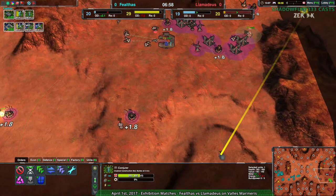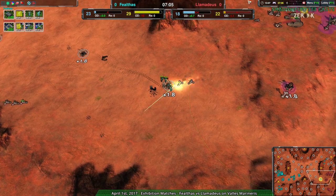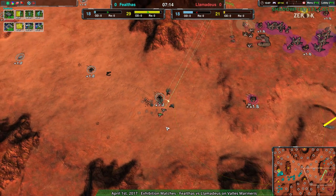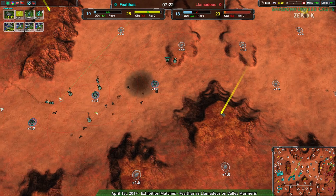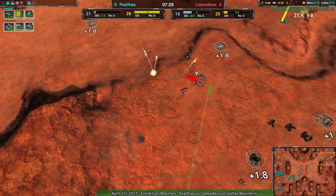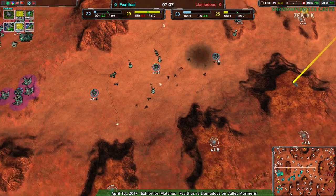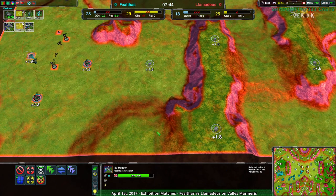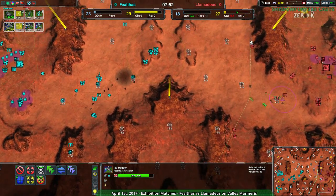Llamideus has now gone on par with Fealthas — Fealthas has so much reclaim! Why aren't they reclaiming? There's 300 metal of reclaim — they can get all this metal back! And the glaives are doing proper micro — this is what you need to do. Fealthas is splitting up the glaives so that the daggers can only hit one or two at a time. That way, even though glaives get two-shot by daggers, you don't have all your glaives dying at once. Fealthas is once again reclaiming the economic advantage, getting a bit of a territory advantage too — they've taken the southwest fairly convincingly.